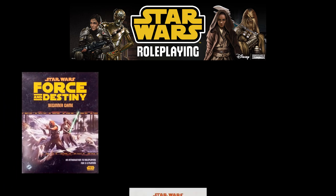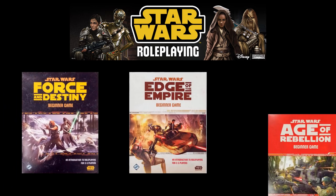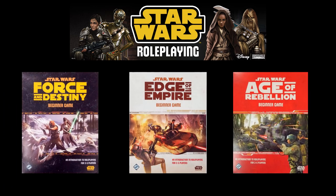Fantasy Flight Games has three flavors of Star Wars for you: Force and Destiny, Edge of the Empire, and Age of Rebellion. Force and Destiny is all about ancient weapons and kooky religions — the Force and Jedi stuff. Edge of the Empire is all about having a good blaster at your side, smuggling, avoiding the Hutts. And Age of Rebellion is all about battles between the Empire and the rebels.